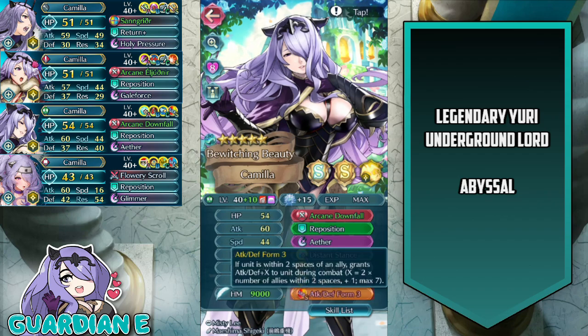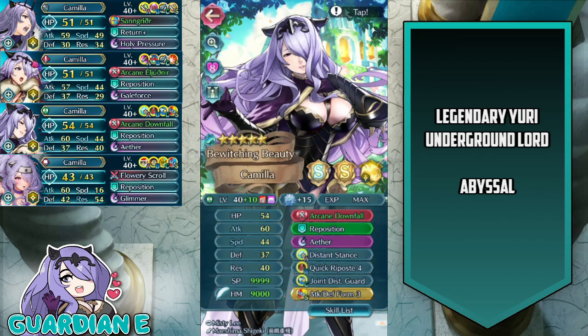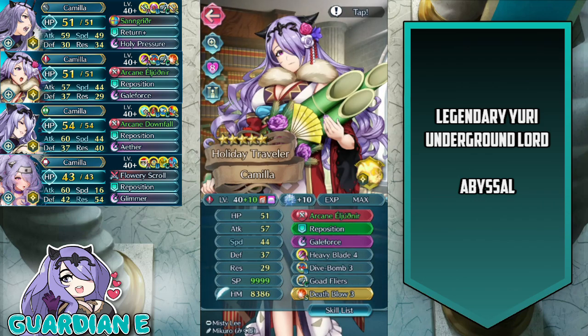I do often swap around the flex slot of the seal — in this case I went with Attack Defense Form to give her a little more damage output when enemy phasing. Next we have New Year's Camilla, plus 10, 10 dragonflowers, speed asset, Arcane Eljudnir with attack refine, Reposition, Galeforce, Heavy Blade 4, Dive Bomb 3, Goad Flyers, and Death Blow 3 for the seal.